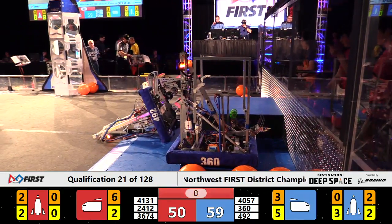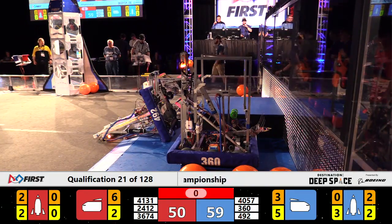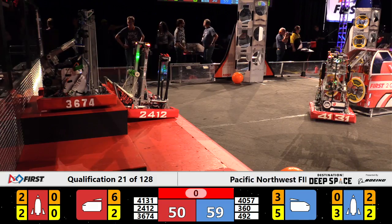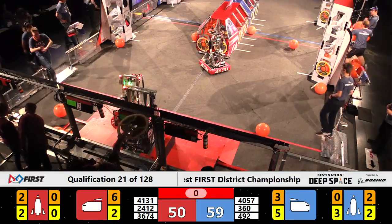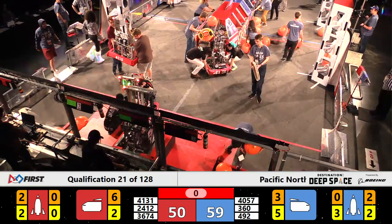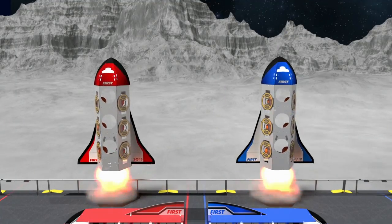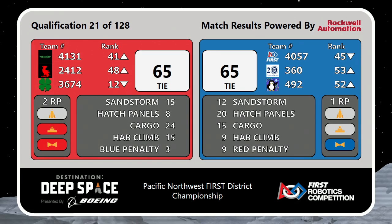Final score with a nine-point difference. But as we tally all the final scores and get those entered into the computer, we'll see if that makes a difference. And we have a difference — five points. Let's see what that final score came out to be. It was 59 blue. And it is a tie — two ranking points earned by the Red Alliance. A tie, 65-65.